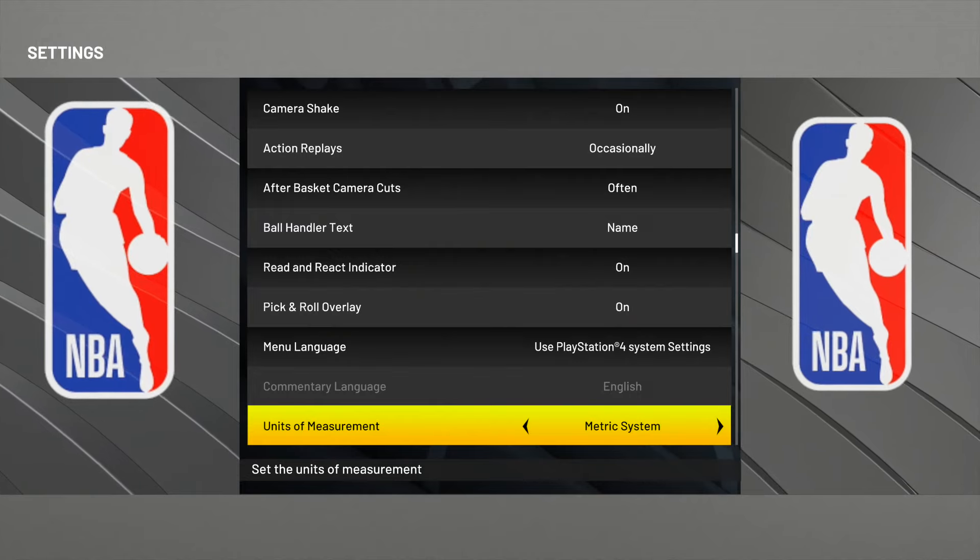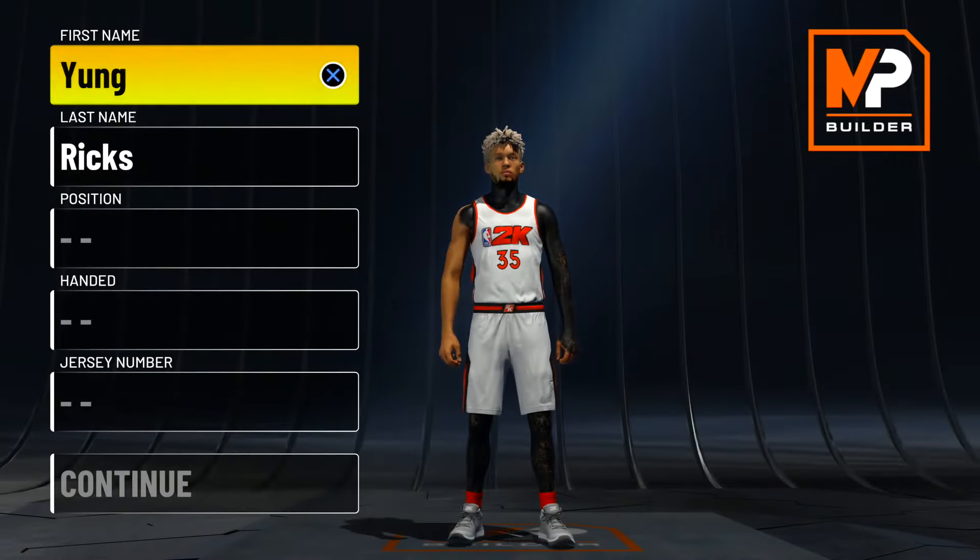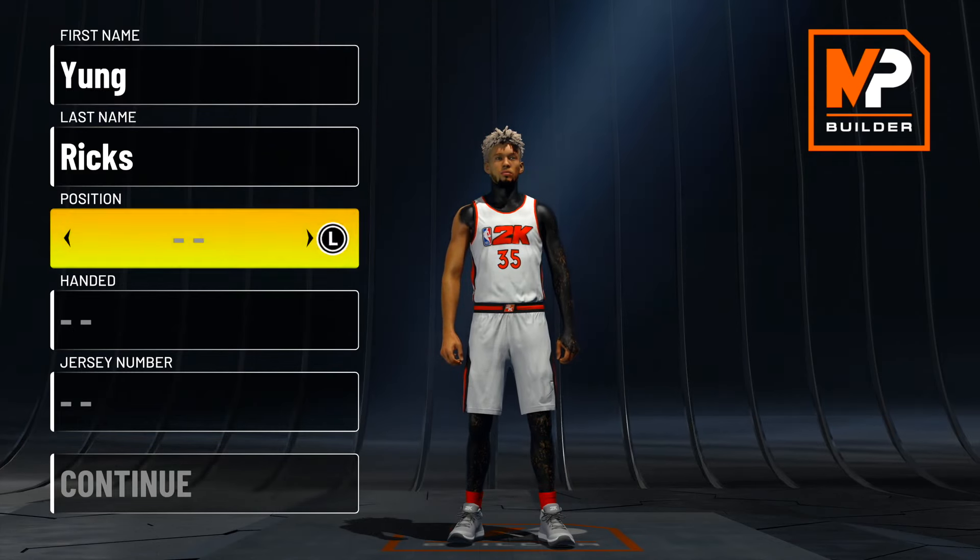Once you guys did that, you guys are ready to make the build. Now let's go to the MyPlayer Builder. So once you guys are in the MyPlayer Builder, what you guys want to do is make your position a point guard.